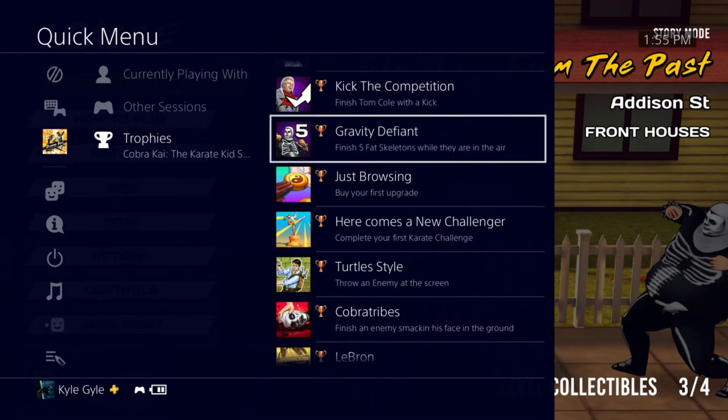Today's trophy guide is for Gravity Defiant, where you must finish five fat skeletons while they're in the air. Basically what this means — as you can see on the trophy screen — I have a fat skeleton on my screen, and you have to finish five of these.